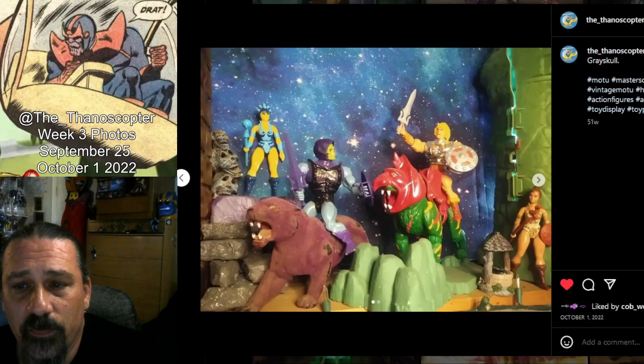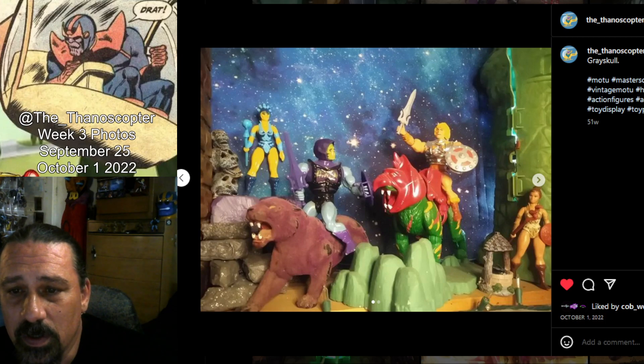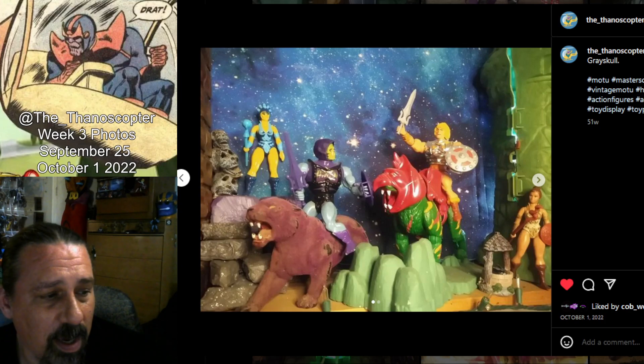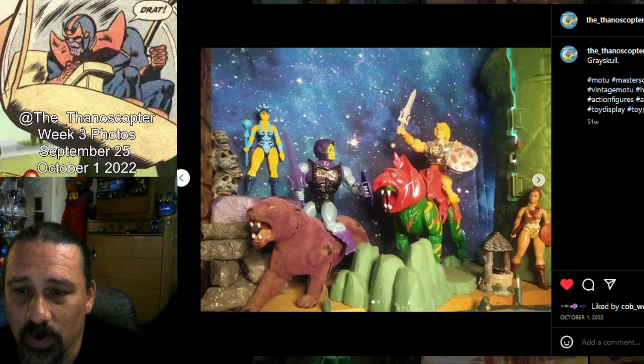This is outside my vintage Castle Grayskull. You saw a little of this in a previous shot. Here's the other half of that incense burner that broke, which I used at the base of Snake Mountain. There are some foam rocks I carved, a very beat-up vintage Panthor, and a vintage battle-damage Skeletor. This is the Battlefield Warriors two-pack He-Man and Battle Cat, and I made a little well outside Castle Grayskull — I remember from one of the old comics him and Battle Cat stopping to get a drink there. And then vintage Teela.